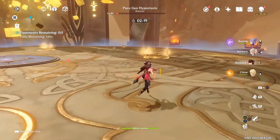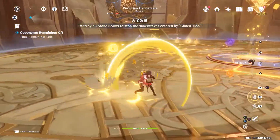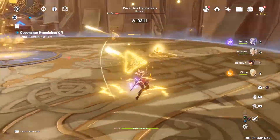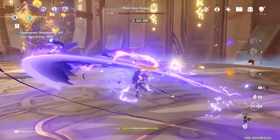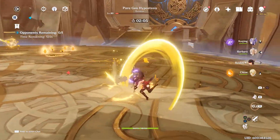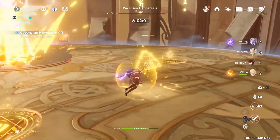This is where the Traveler shines, or Zhongli if you have him. Basically when it's doing this attack, if you want to save time you can run around the room and destroy all of the crystals. But if you think it's too difficult, you can stand on their Geo constructs and you will basically avoid the entire attack.